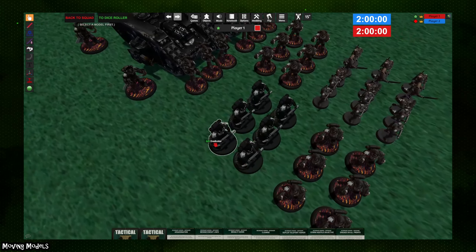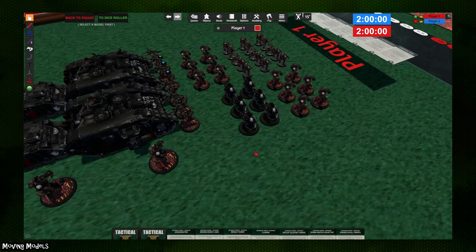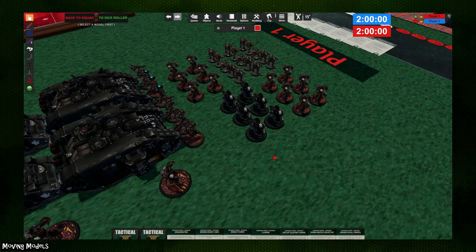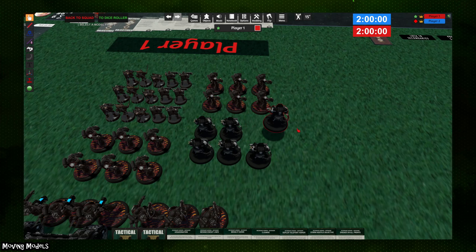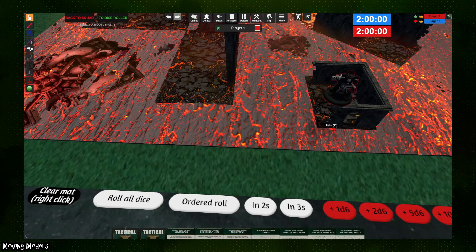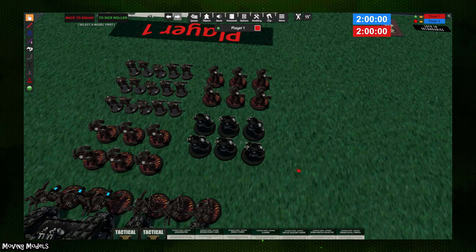Moving models: Tabletop Simulator is basically just a physics engine, so your models are simply objects you can move around the table as if playing an actual game of 40K. You can click on a model to pick it up and move it. If you hold both left and right click, you'll drag the model along the table surface. With just left-click and hold, it will move over terrain as long as the auto-raise function is enabled.